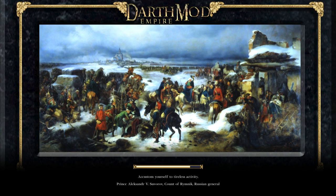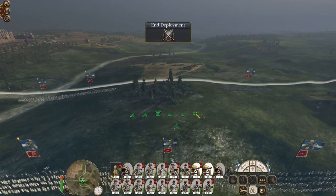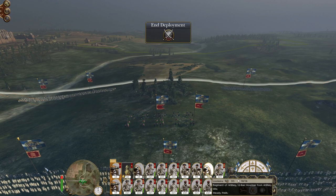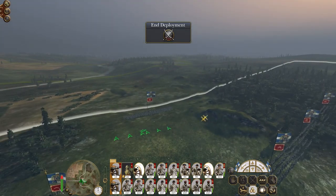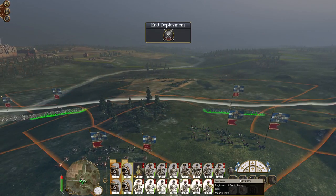Then get ready to push our way through into Europe - attacking Europe from the north, the west, and from the east. My artillery can deploy at the top of the hill. My other artillery is going to deploy here but they're going to be firing round shot to prevent too much friendly fire.